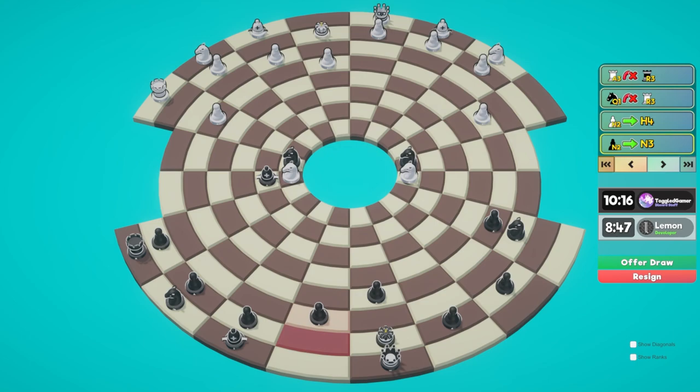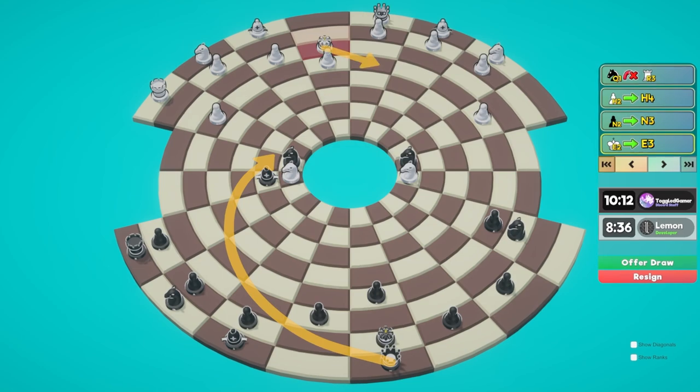This also gets our queen into the game. We could attack this knight and it prevents the king from going forward again without pushing a pawn. He does move his king. Although we can check right here, this would win a knight but he'd get his king up again. I'm not sure if I like that.